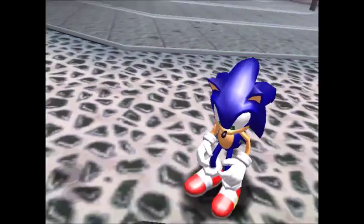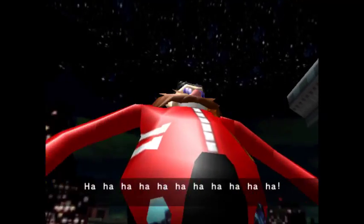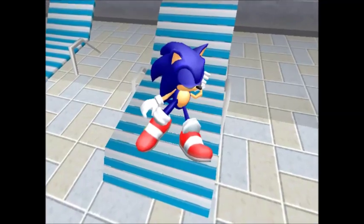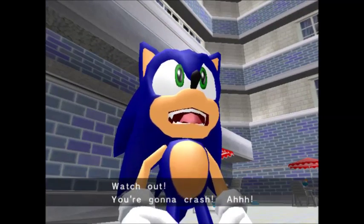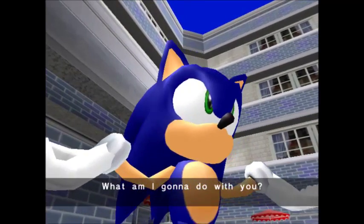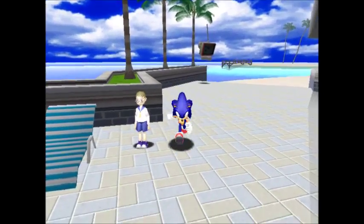I'm probably gonna do one more stage and then end the video. My Sonic walkthroughs are going to be a bit shorter. Except Sonic 06, that's gonna be a pain in the ass. Here we have Eggman. And here we are, finally in Station Square Hotel. There's Tails — watch out, you're gonna crash! Tails! So this is the hub world. It's pretty big.